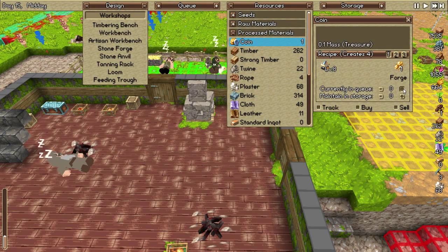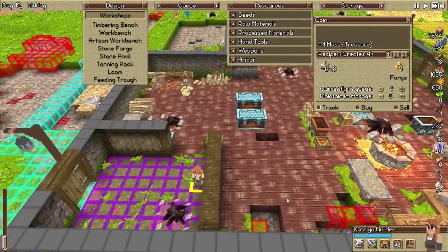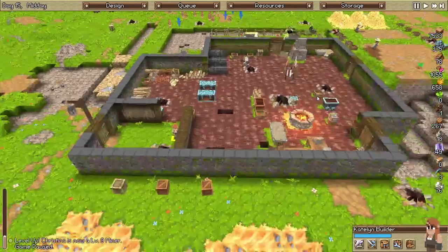Level eight blacksmith — let's try and create six of these. What are you doing, Caitlin the builder? Did you run out of stuff to build? Hold on a minute — there's no way that you could have run out of stuff to build.